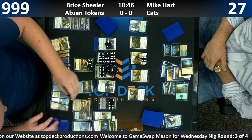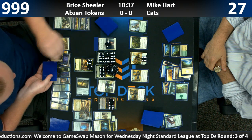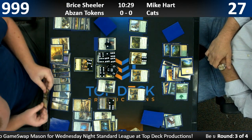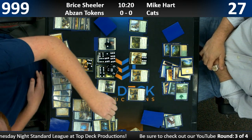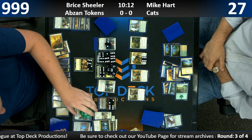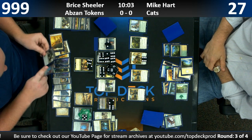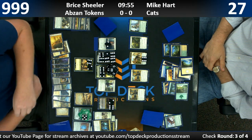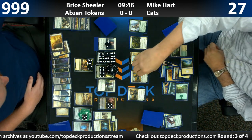What is happening? Tokens. There is no way they're supposed to draw here. A lot of people give me flack about how often I concede a little earlier than I should sometimes. But if I was Mike, I probably would have conceded at least 15 minutes ago — at least to try and get in a game two. His life total is 243, but we may as well leave it at 999 because that's going to change here in about three seconds.